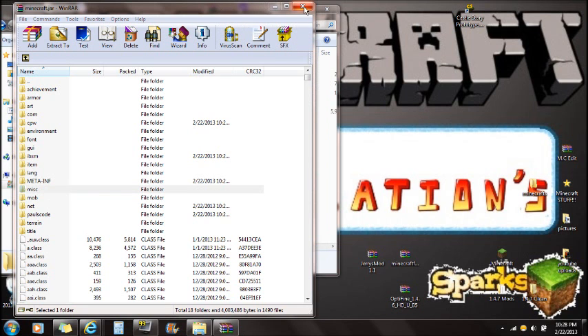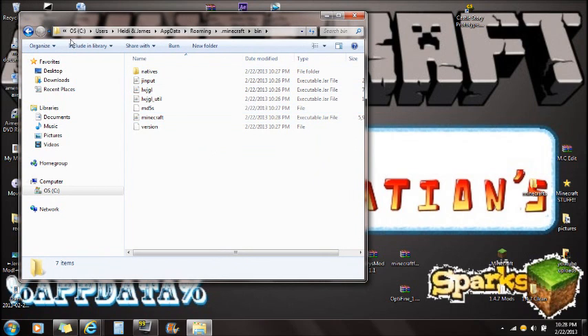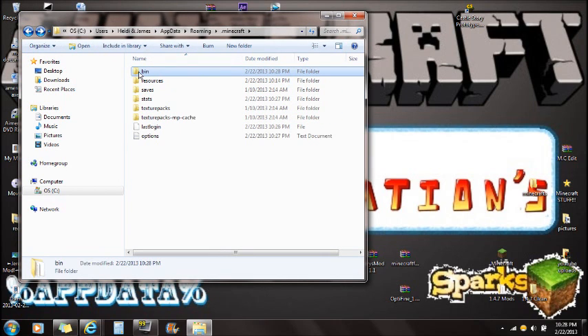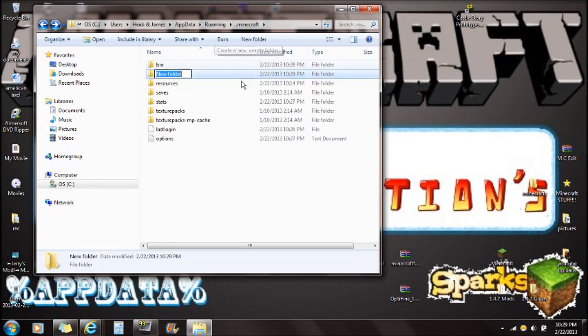Once that's done, exit out of Minecraft.jar. Click back one — you need to be where it says bin, resources, and saves. If you need to navigate back there: %appdata%, then roaming, then Minecraft, and that's where you see bin, resources, and saves. Create a new folder and call it MODS — all caps — and press Enter.